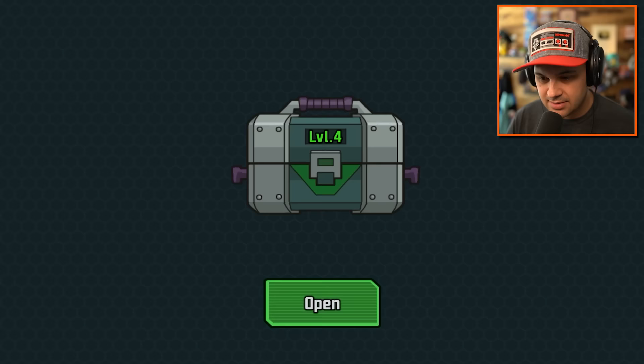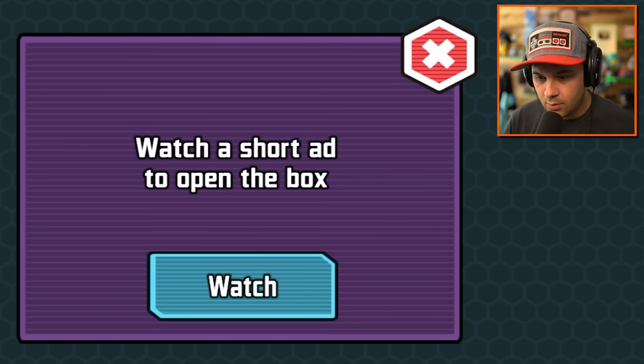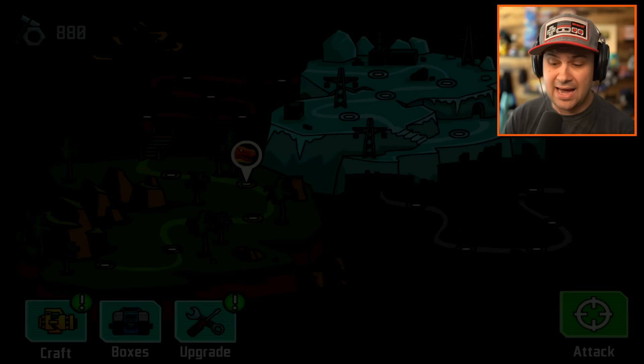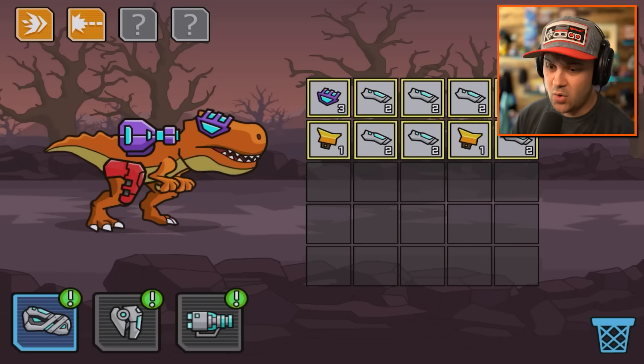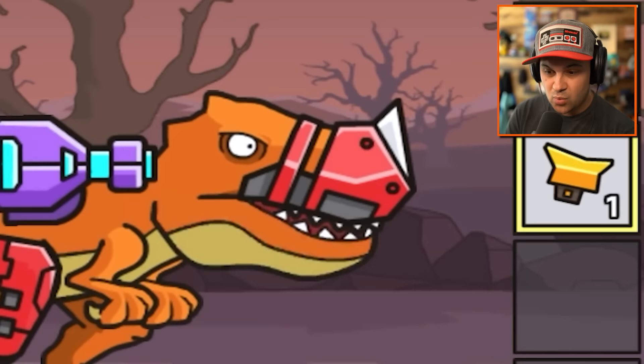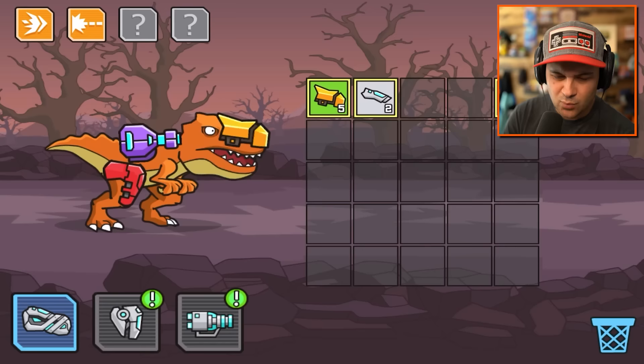That was getting a little spicy. Go to boxes - what do you got? Watch a short ad to open the box? Heck yeah, I'm going to watch a short ad. It didn't even play an ad. We just got a lot of stuff, so let's start merging. We went to the red razor blade nose, but now we can go straight to five - orange nose, which is kind of boring actually. Whatever, it's still cool.